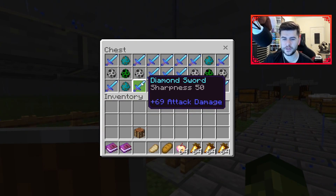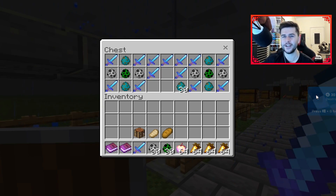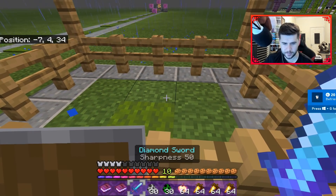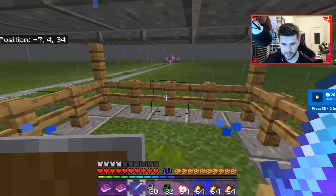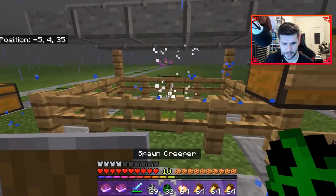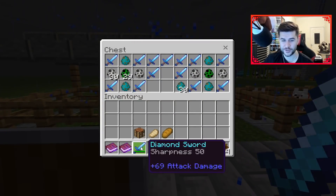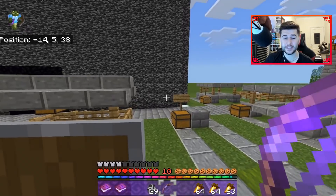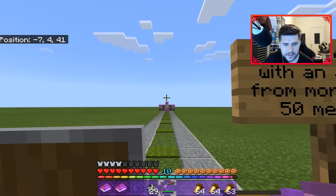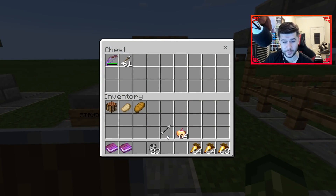This one is sharpness 50. This one is deal nine hearts of damage in a single hit. We need to place this one down - there we go. I'm going to do it a couple of times. They're mostly one-shot swords. And this is to kill a skeleton over 50 meters away. I think that killed him - I can see the particles down there. All right, so that one's done as well.